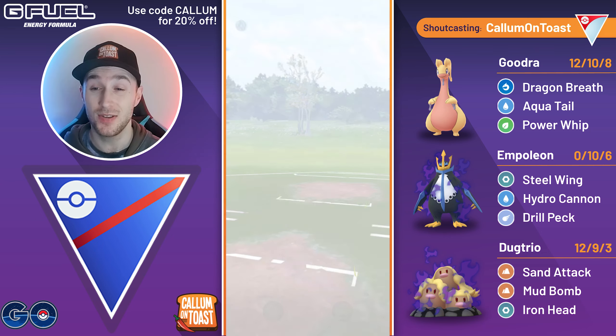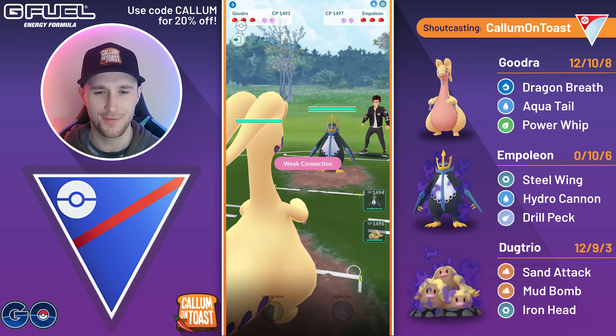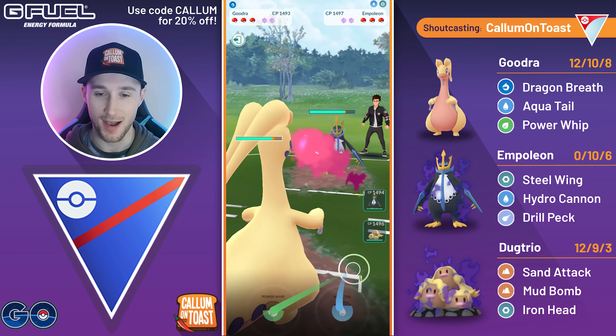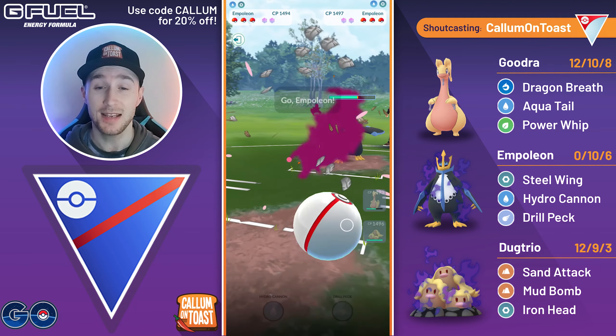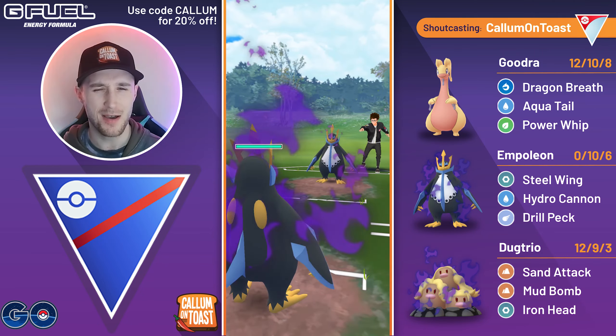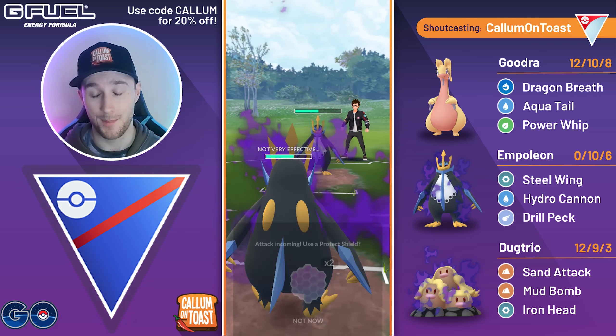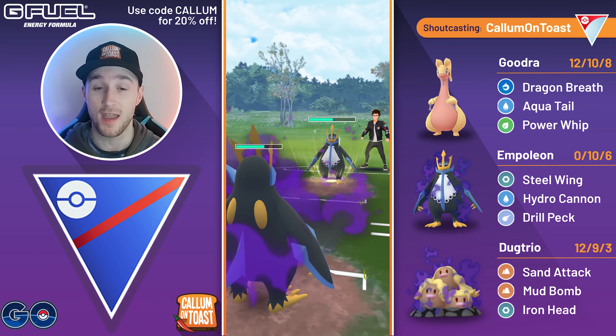GG's to the opponent there. Into the next game, we're going to see Goodra into Empoleon. Seeing a lot of similar teams so far, but we are going to stay in this lead matchup initially, then swap and catch the charge move onto my Empoleon. A bit unnecessary, but it is a Drill Peck, which is resisted, so that is quite nice. But the opponent fires off another charge move — the Hydro Cannon — dealing more damage.